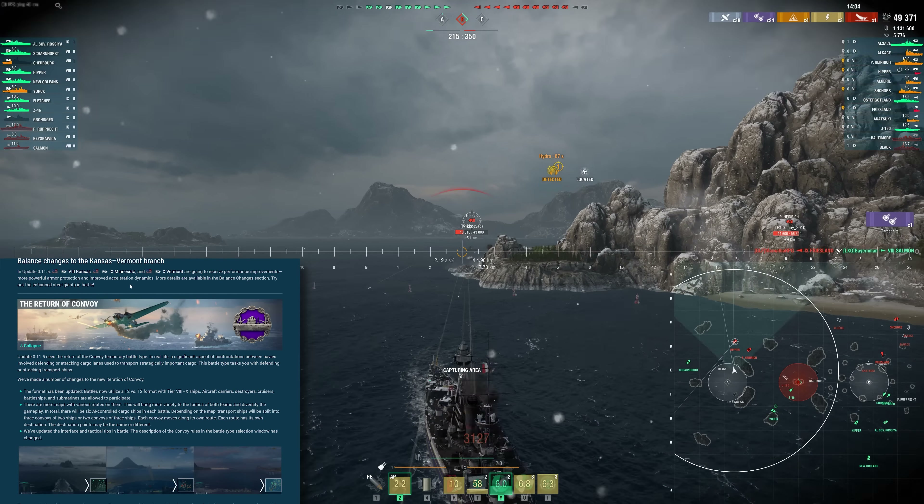The other interesting thing is the torpedo angles are a little bit different. Currently the torps can fire at all angles as long as that major torpedo angle indicator is there, but they're going to be changing that a little bit. To compensate, the rear launcher can rotate 360 degrees, so no more waiting for it to rotate across the entire ship when you swap from one side to the other.